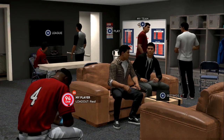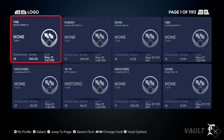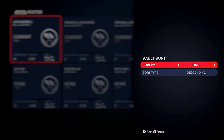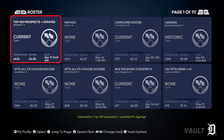You want to come up here to Create, go to Vaults, then push R1 or RB and go to Roster. At the bottom it says Search and Sort — click that, go to Sort, and then go to Download so you sort by downloads.